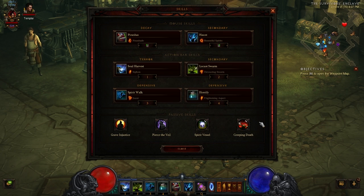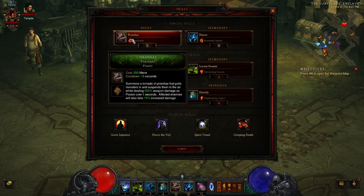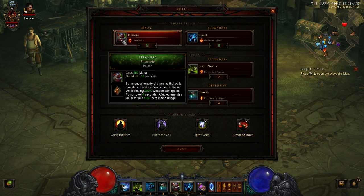There are a couple very important tips on how this is going to work. The Creeping Death passive makes your Haunt, Locust Swarm, and the damage amplification from Piranhas last almost forever — it's on a timer, but longer than you'll need. Piranhas are used for crowd control, and affected enemies take 15% increased damage. The Strongarm Bracers add extra knockback damage on top of that.